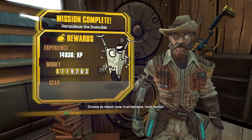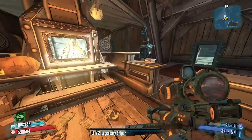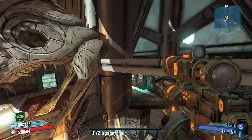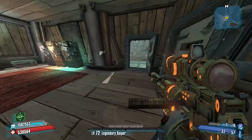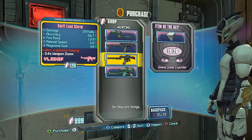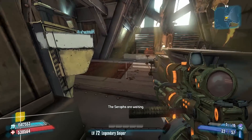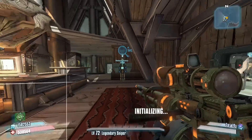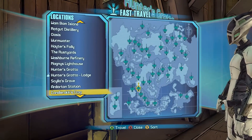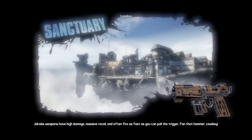That's how you beat the third campaign DLC. For the record, I had much, much more fun — magnitudes more fun — with this particular campaign DLC than I did with the second campaign DLC, Mr. Tork's Campaign of Carnage. Now I guess we can do either some headhunter packs or we can start the fourth campaign DLC at some point. We could also do those slaughter domes. We may be taking a short break from my Overpower Level 8 Sniper Zero playthrough.